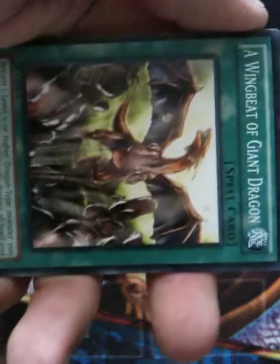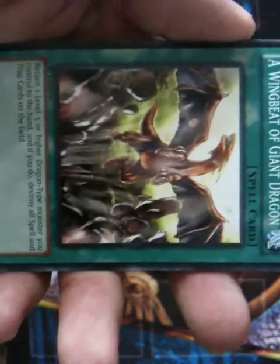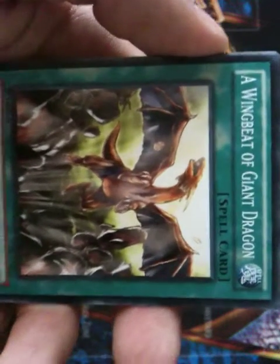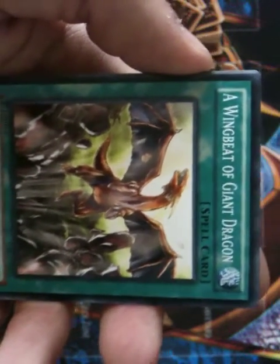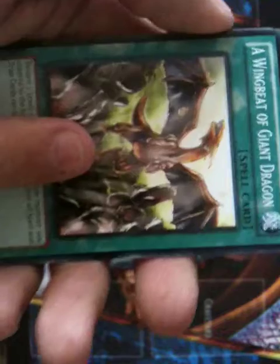The Wingbeat of Giant Dragon is a very good card but it's a double-edged sword because its effect is good and bad. You return one level 5 or higher dragon-type monster that you control and if you do, destroy all magic and traps on the field. So it's good to have, but I wouldn't recommend having it in a deck.